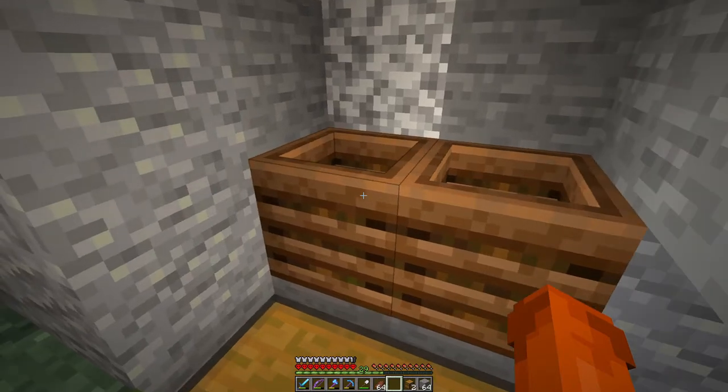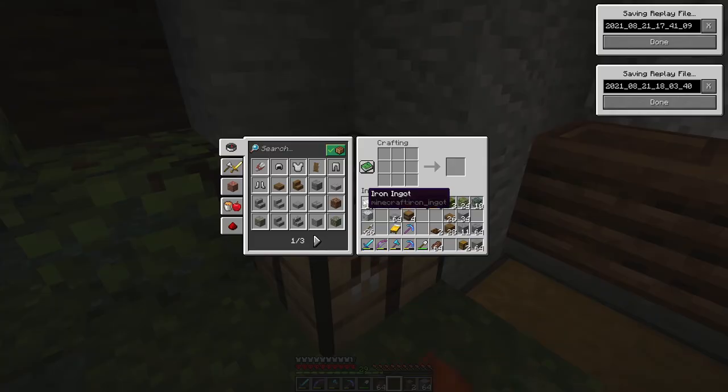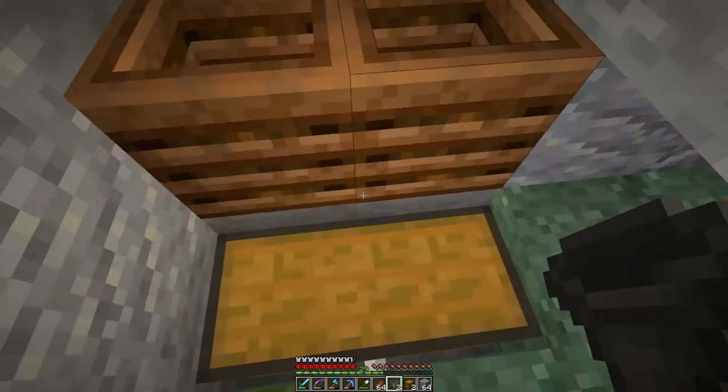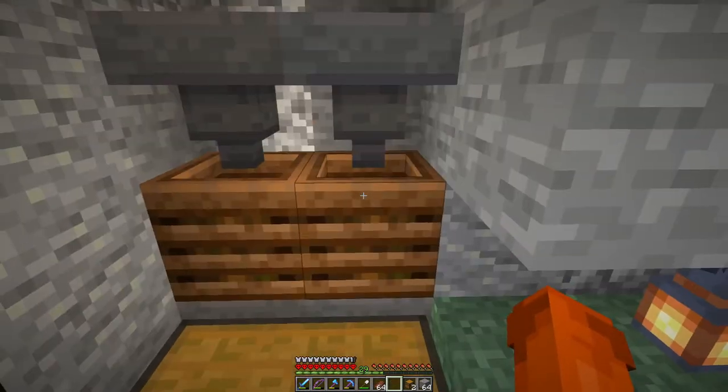We need four more hoppers. We can craft that on the go because we should have just about enough iron to do that — two more chests and two more hoppers. Wonderful. And now we have even less iron. Okay, now we will place these hoppers facing inside of there, pressing shift, and we actually need a little bit of space on top.